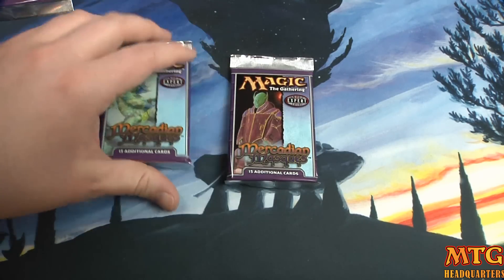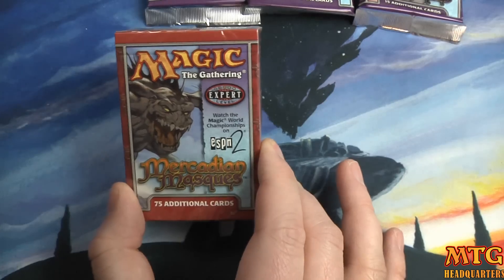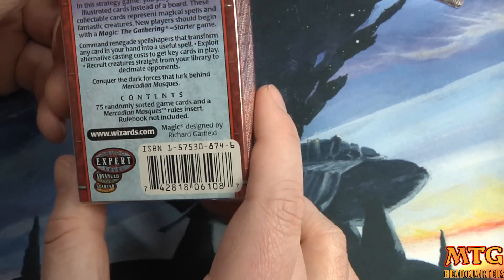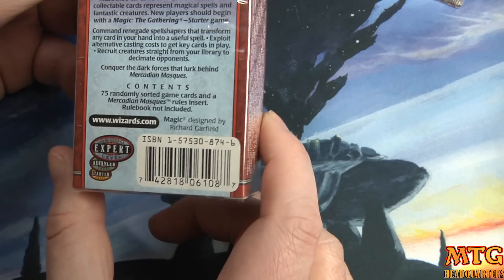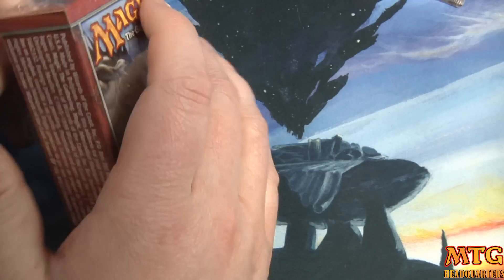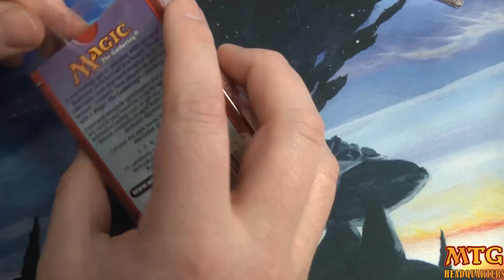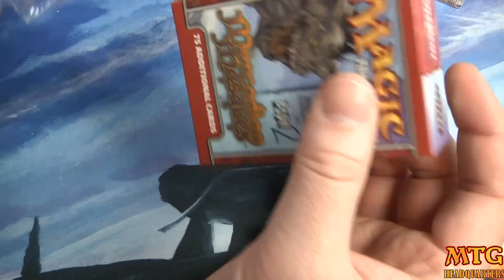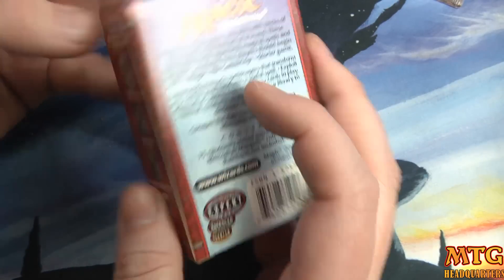All right, here are the booster packs. Let's open those after what I think is just a starter deck. It says '75 randomly sorted game cards and Mercadian Masques rules insert — rulebook not included.' I can't thank you guys enough for supporting the channel. Now that we've reached 75,000 subscribers, I'm hoping to really springboard in 2015 and blow past 100,000. I'm going to try to get back to my roots — opening old product — and that's part of the reason I just moved forward with the fat pack celebration.